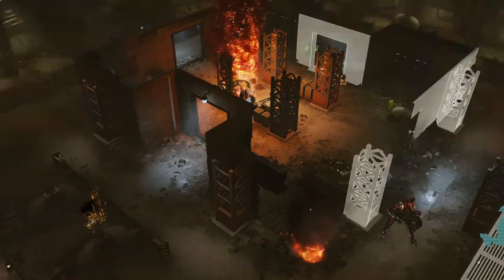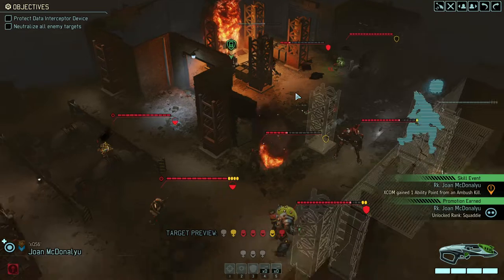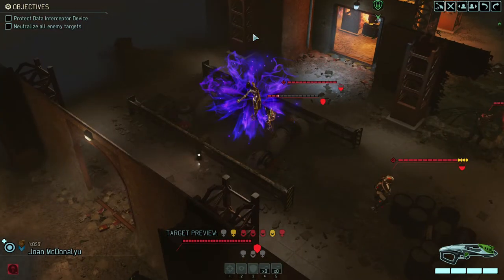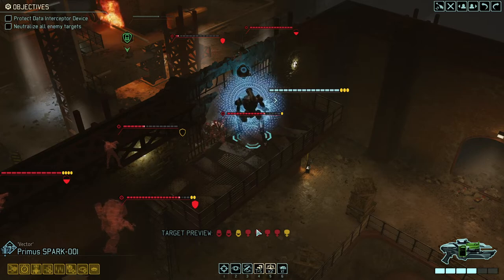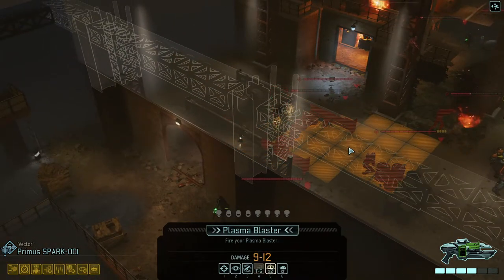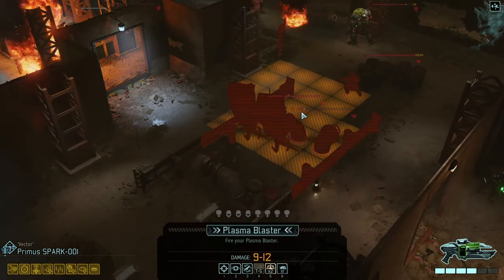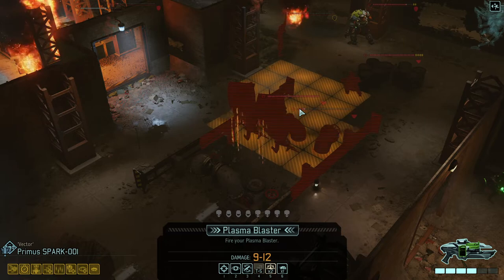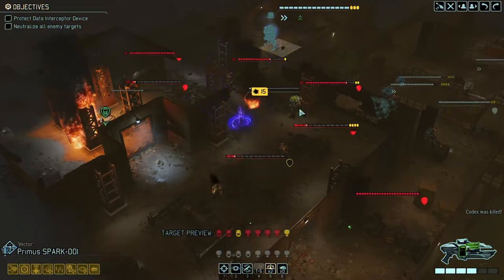We're triggering the rest. The Codex here will split — shocker, I know. We're overdriving. Since we've just pulled the entire map, and since this is unfortunately how this beautiful mission type often tends to play out, we might as well want to hit as many of them as possible with AOE weapons. Multiple enemies targeted and destroyed.